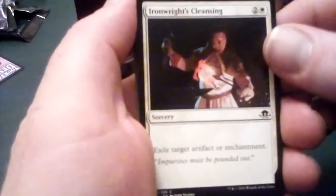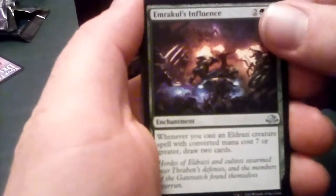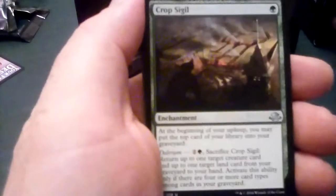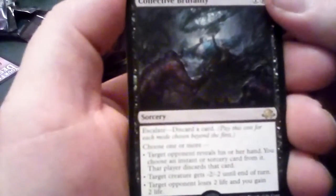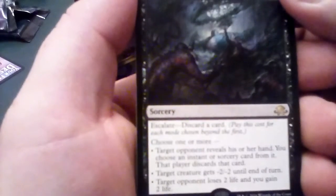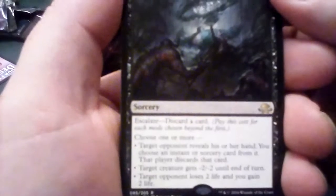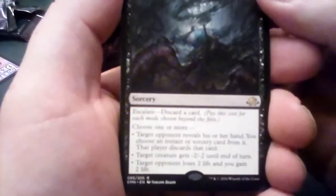Wrath Reaver, Iron Rites Cleansing, Enlightened Maniac, Emrakul's Influence, Dusk Feaster. And then Collective Brutality — sorcery with Escalate, discard a card, pay this cost for each mode chosen beyond the first. Choose one or more: target opponent reveals hand and discards an instant or sorcery; target creature gets -2/-2 until end of turn; or target opponent loses two life and you gain two life.